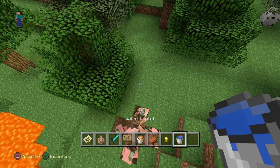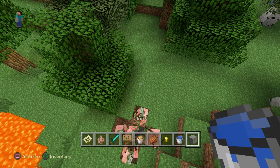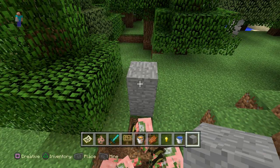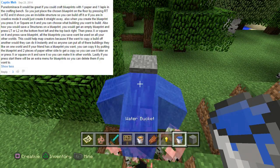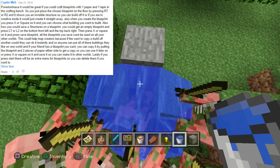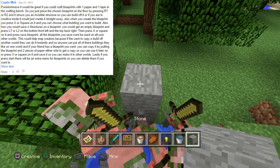This one is probably one of the most creative that I have ever seen — it's really super awesome and I think you guys are going to enjoy the idea. It comes from Captain Meh, and his message is quite long so let me summarize: the idea is that we would get blueprints in Minecraft on the console.